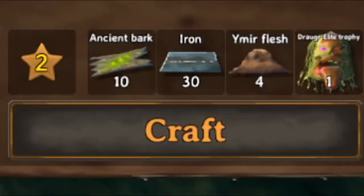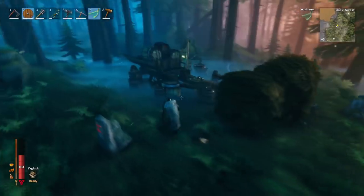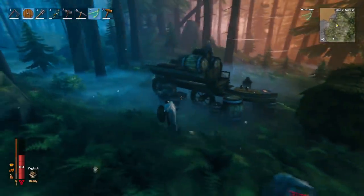All I ask is that you smash that like button with the force of a thousand suns. To craft the Iron Sledgehammer you need 10 Ancient Bark, 30 Iron, 1 Draga Elite Trophy, and 4 Ymir's Flesh. Now you may be wondering, what on earth is Ymir's Flesh and how do I get it?